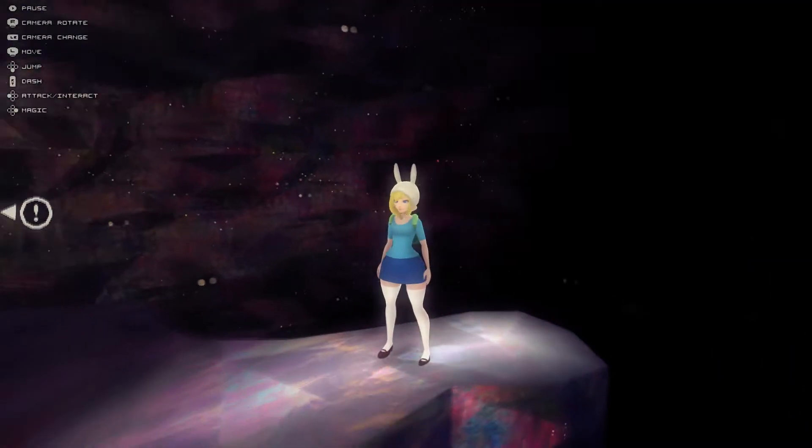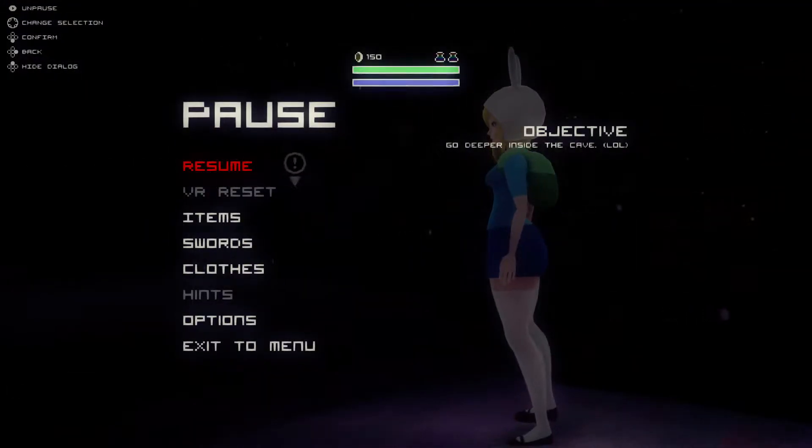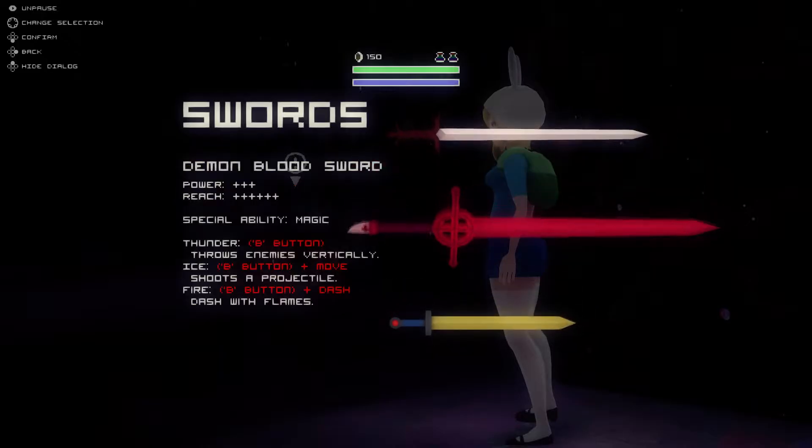We got the blood sword. What are the abilities of the blood sword? We can use thunder with just the B button, ice when we press B while moving, and fire when pressing B while dashing.